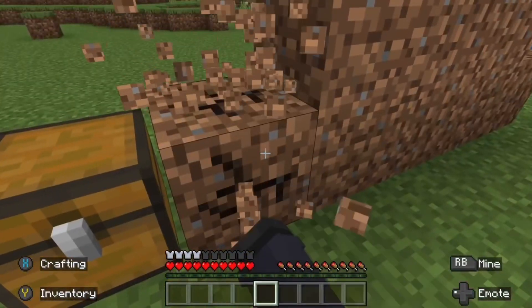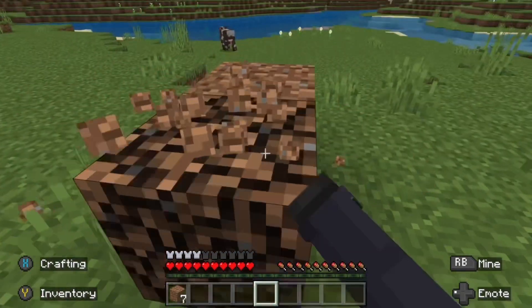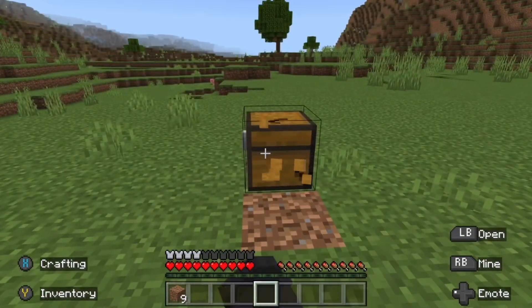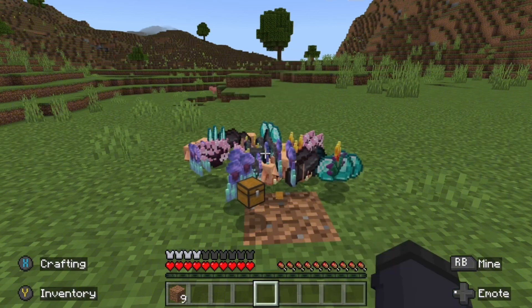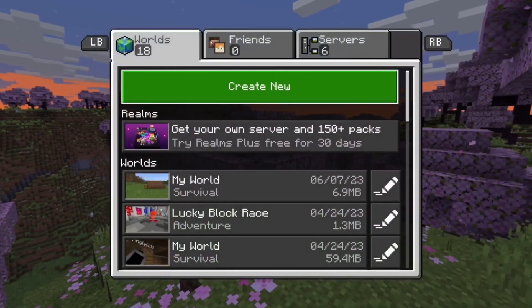Once you put it all in there, you're just gonna destroy the dirt that you placed. Then after that, you're gonna destroy the chest. Once you do that, you're just gonna exit out of Minecraft completely and then go back in.